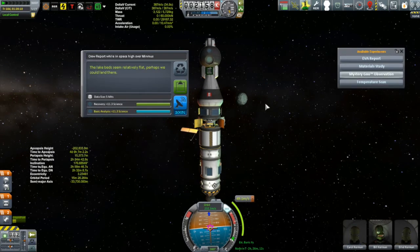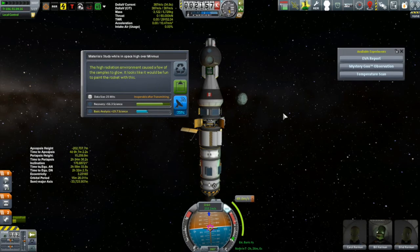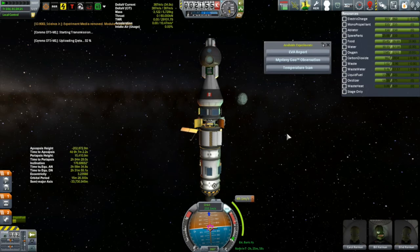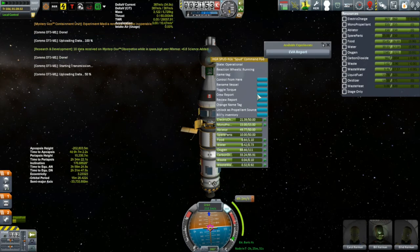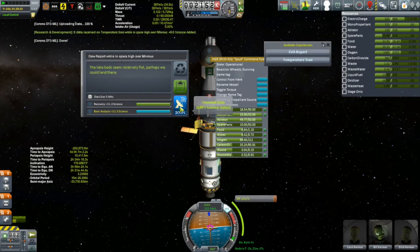Then comes time to start collecting science. This time we'll be transmitting as much science as we can — I forgot to hit transmit on the crew report but we'll get that later. The reason is I've just got the research and development center and these guys still won't be back for six days, so I want to get some things unlocked before they return. I always thought I had that flyby maneuver down cold, and I learned something new — that's one of the things I love about this game; no matter how much you play, there's always more to learn.